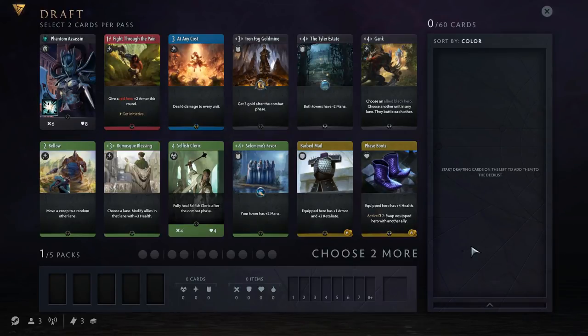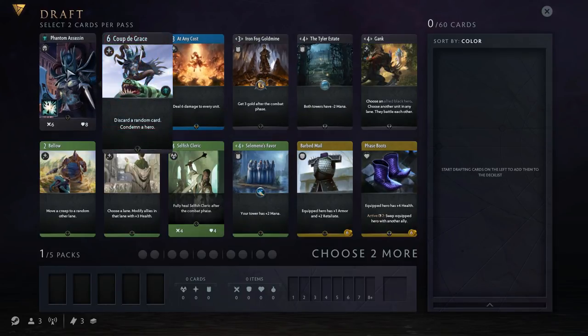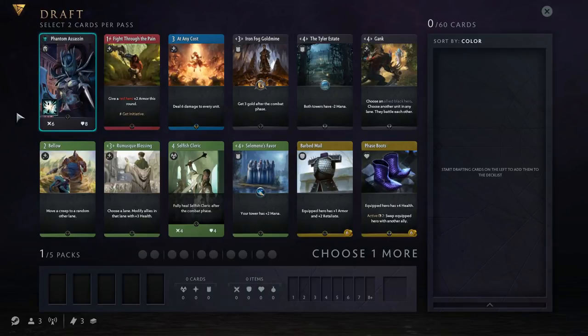Here we are in my draft, and immediately I can see the first of our letters — H for Hero. Phantom Assassin is definitely one of the best going, and she's a common, so you will see a lot of Phantom Assassin in draft. So I'm going to pick Phantom Assassin here. Now looking at the rest of the cards, one thing you want to pay attention to is rarity, because these are the cards you're not going to see as often. We've got some pretty decent commons — Gank and Tyler Estate are both nice — and we've got Phantom Assassin, so they're black cards.